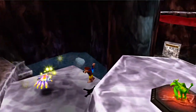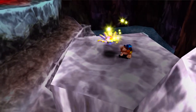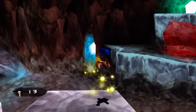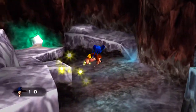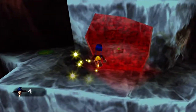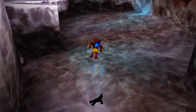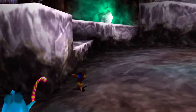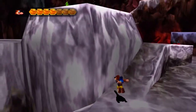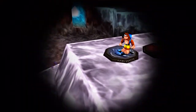I can grab onto this with Banjo's sack — nope, this one. And we fly! We were supposed to use that to get over here and grab something, but we don't really need that anymore. Alright, these things are a pain and a half. I don't really have a good planned-out way to do this level, so let's just go as we have been and see how it works out.